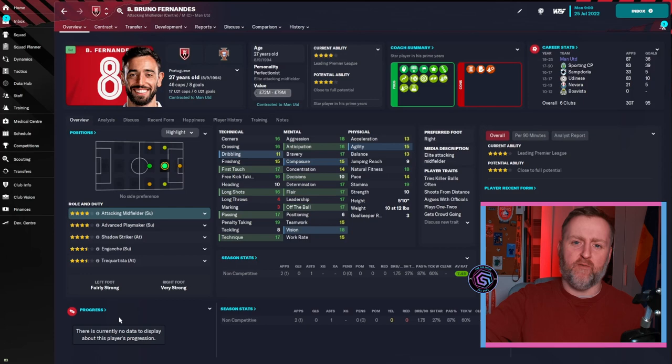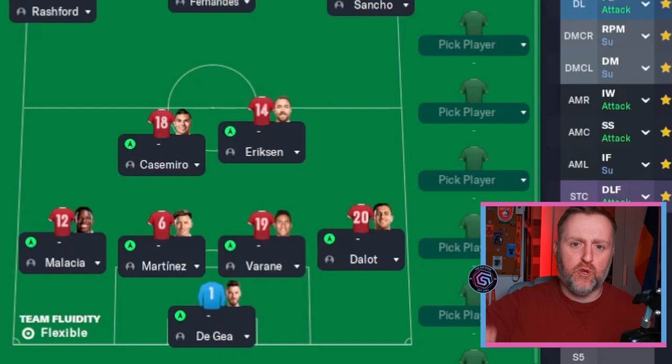If we can get Bruno Fernandez back to his best — goals, assists, set piece master, crossing, corners, free kicks, passing, off the ball, anticipation — he's got everything. Getting the very best out of him is going to help us win the league. This is the 4-2-3-1 and we're playing two DMs because in this match engine you need to play two DMs — it's just better, trust me.